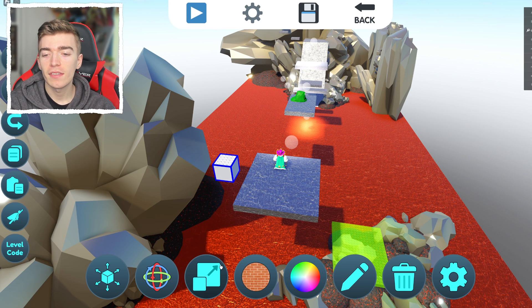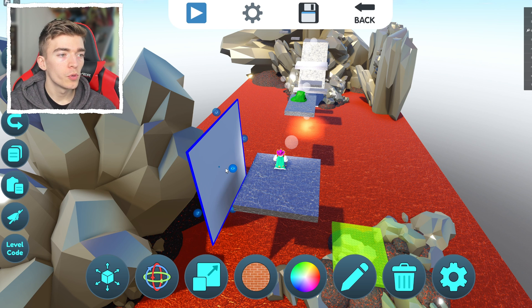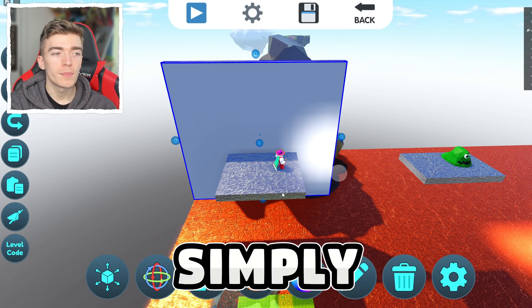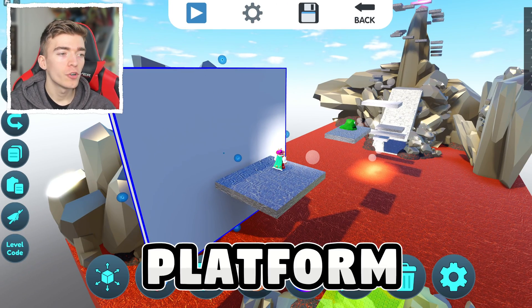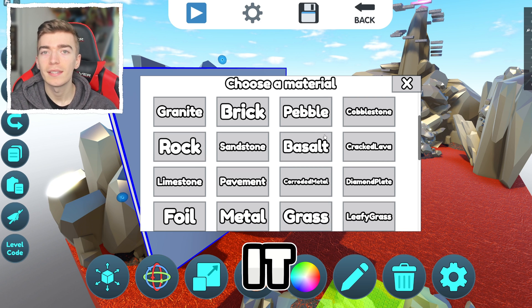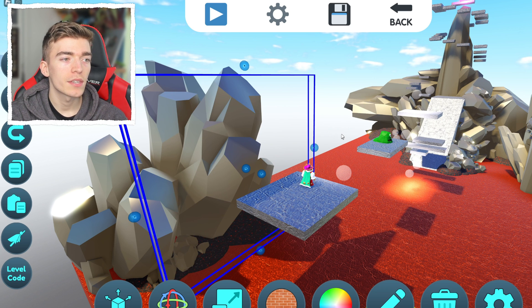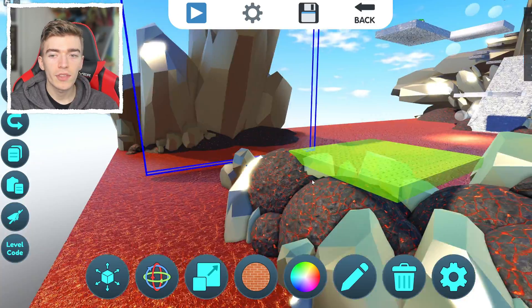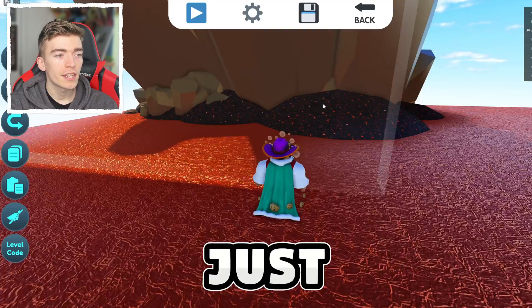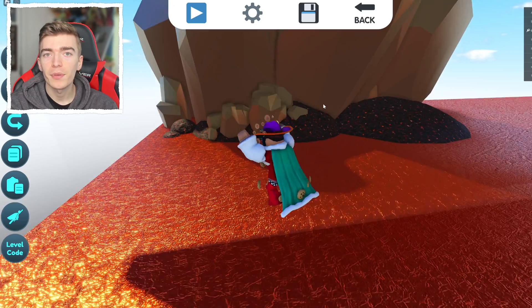When you start placing things, you can rescale them to make them bigger or smaller. For example, to build a brick wall you place a platform, select a color, and choose the texture you want. If you're feeling evil, you can select a force field — the block is still there but invisible, acting like an invisible glass wall, which is fun if you want to troll your friends.